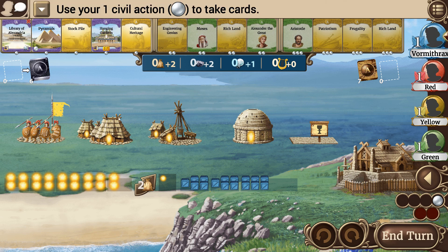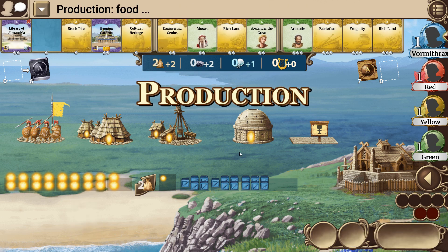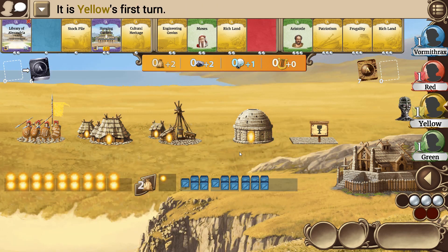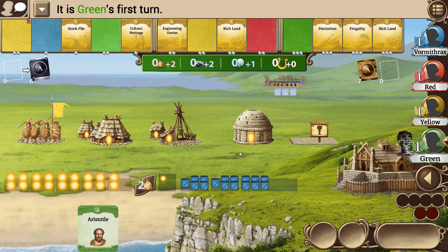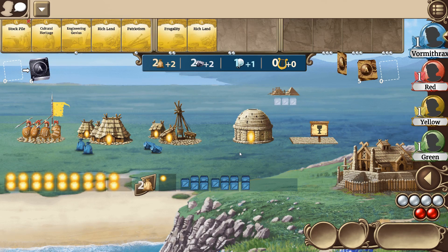We've only got one action to take. I'm going to grab the Pyramids — I really like the Pyramids — so we'll grab that and end our turn. The other guys all spent bunches of points to grab leaders, which is not too unusual.